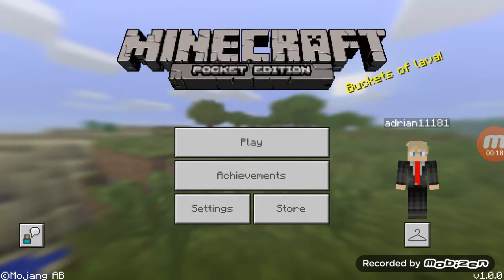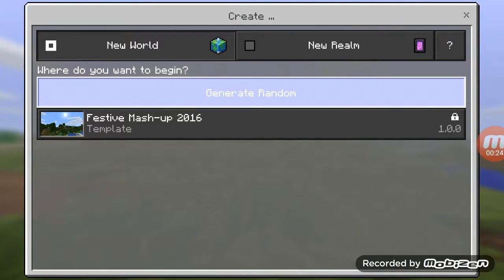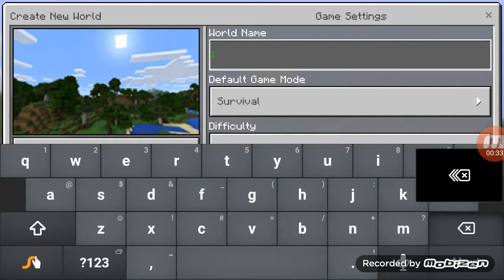Hey guys. So let's just get started. We're playing Minecraft Survival, so we're going to be making a Survival World. It's kind of laggy, but let's name this Green Slime.